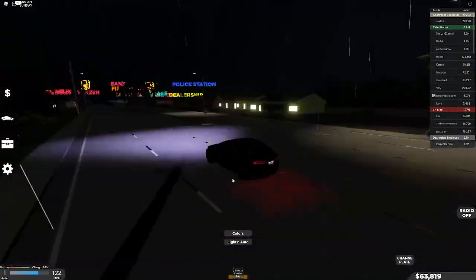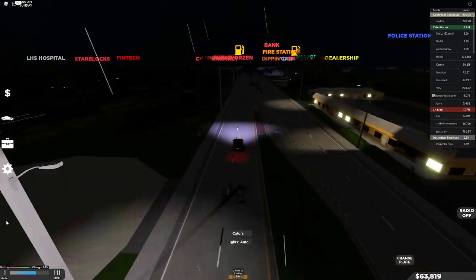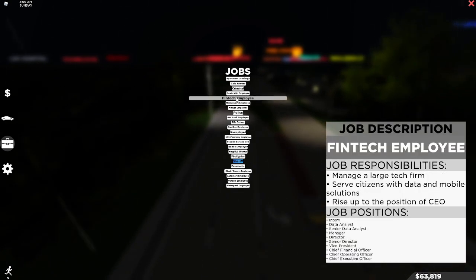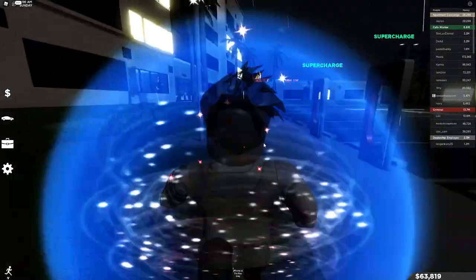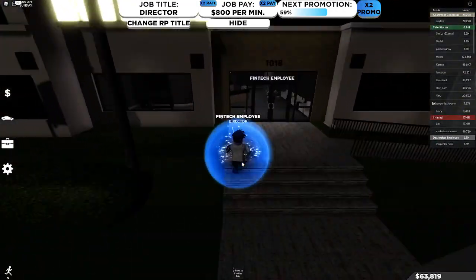Basically what you do is go to Fintech. The easiest way is just clicking the briefcase, which is the job icon, clicking Fintech Employee, and it teleports you to the Fintech area.